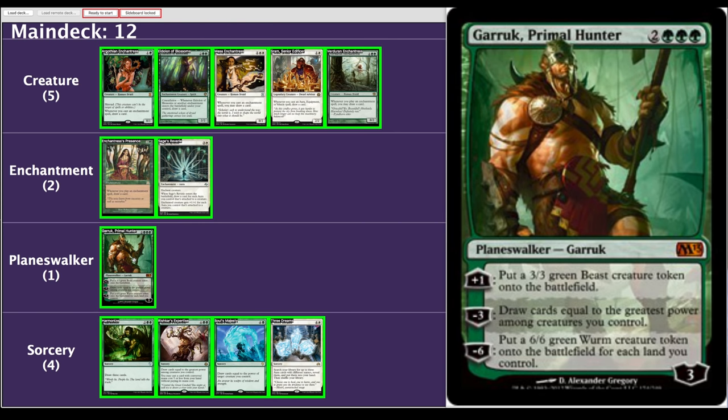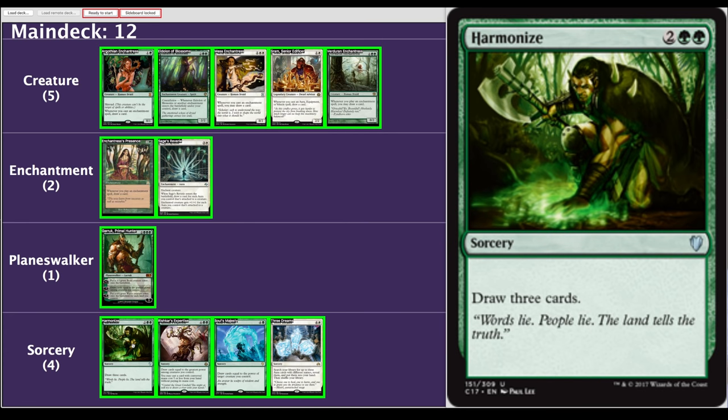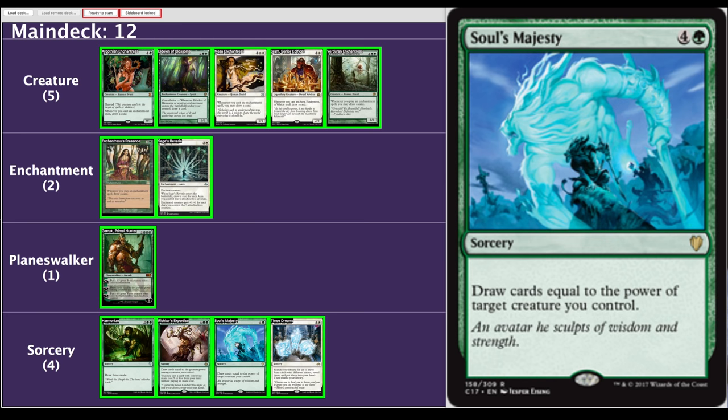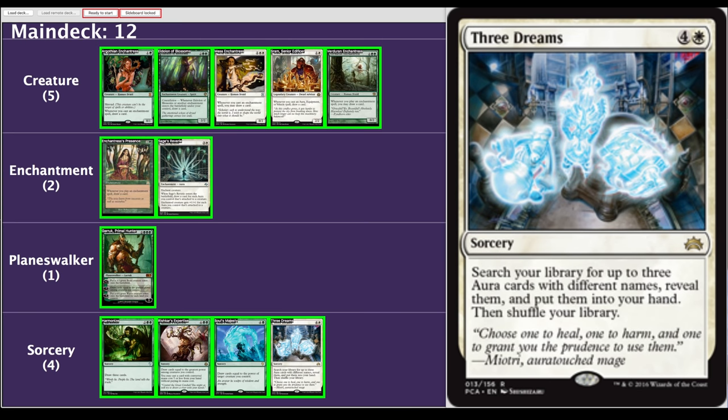Garruk, Primal Hunter is in here mainly for his minus three. Ural will likely be very strong very fast — easy to get him up to 10 power. So five mana to draw ten-plus cards is not bad on a Garruk, even if he leaves the battlefield right away. Even if you're treating him just like a sorcery, not bad. Harmonize — four mana for three cards, pretty good ratio. Rishkar's Expertise — draws us cards equal to the greatest power and lets us cast another spell for free. I love this card. I think we can consider this an EDH staple from Kaladesh block. Soul's Majesty — same idea, doesn't get you a free cast but costs one less mana. And Three Dreams — searching your library for three aura cards for five mana is still not a bad ratio, and the fact that you're tutoring them straight up is very strong.